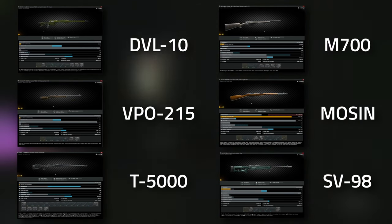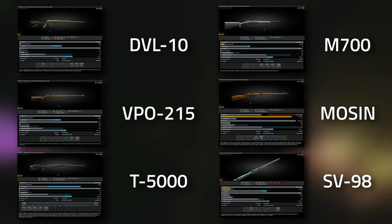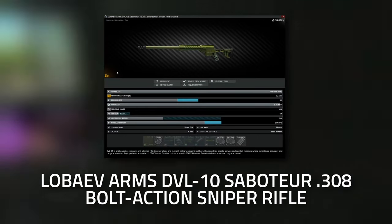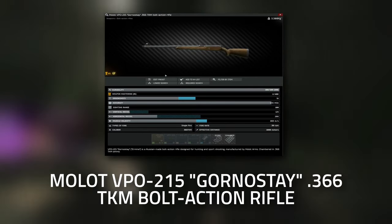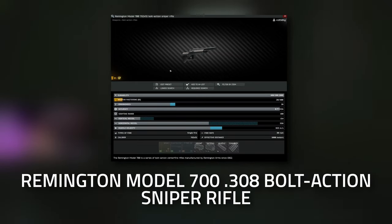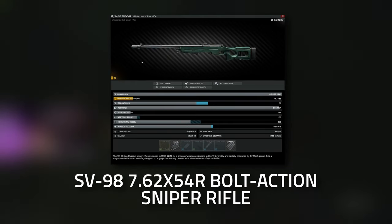There are six different versions of bolt action rifles, and a few sub-versions within those. Overall the six versions are: the DVL-10, the VPO-215, the T5000, the M700, the Mosin, and finally the SV-98.